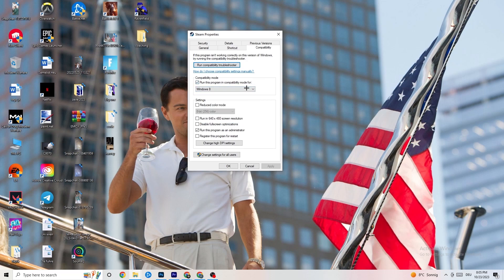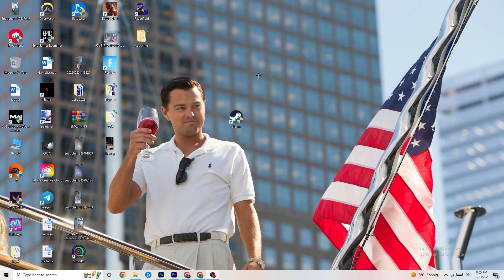Select the latest Windows version you have. Then disable 'Reduce color mode,' disable 'Run in 640x480 screen resolution,' disable 'Disable full screen optimizations,' and enable 'Run this program as an administrator.' Disable the restart program option. Hit 'Apply' and 'OK.'